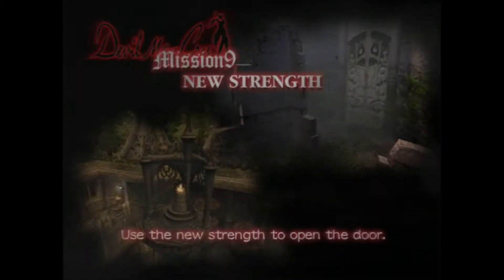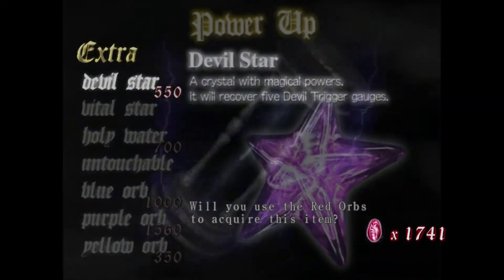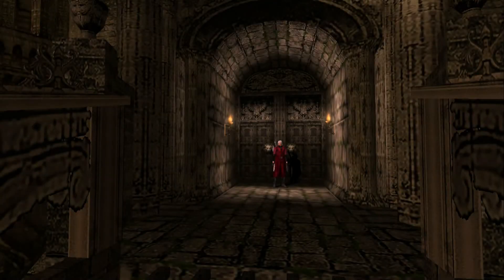Welcome back, amiibros, to mission 9 of Devil May Cry. In the last episode, we put down Phantom for good and acquired a new gun in the form of a grenade launcher.